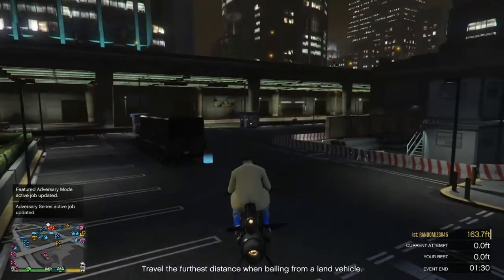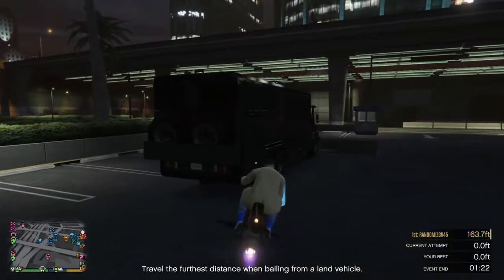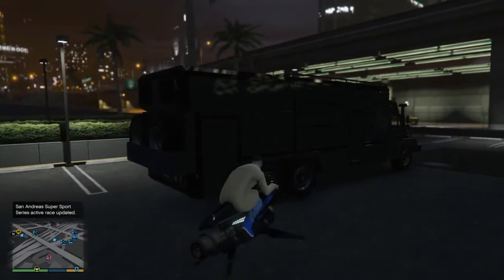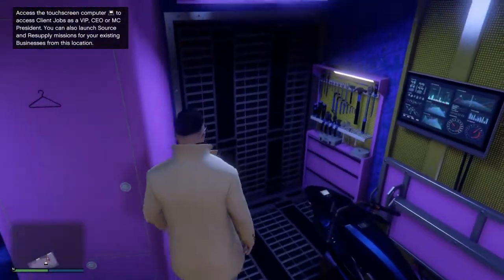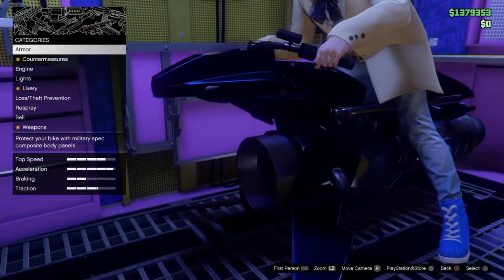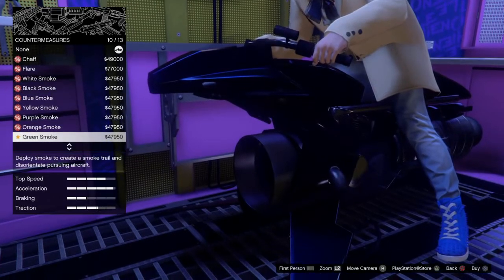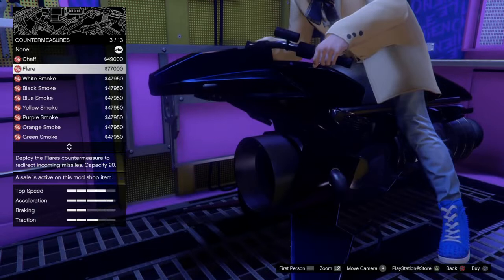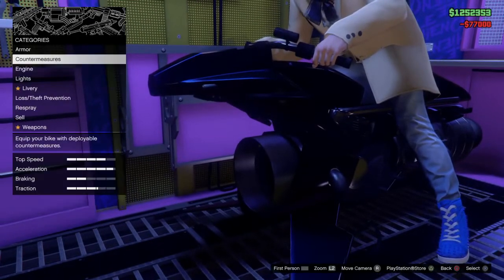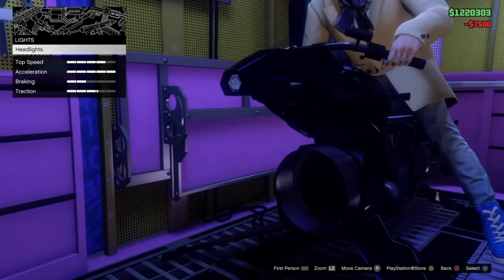I need to upgrade it now. We are here - I need to upgrade it. Armor upgrade 100%, countermeasures - I'm gonna use flare, it's more cool so I won't be hit by missiles. Vortex engine, let's upgrade to level 5. Zero lights - it looks cool.